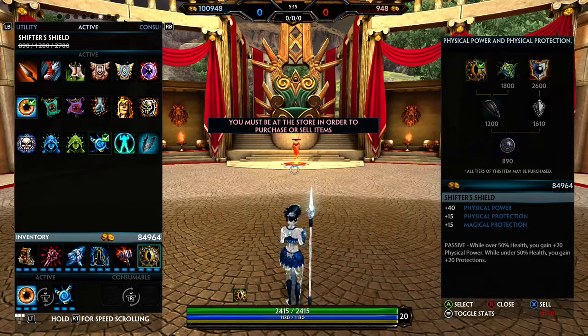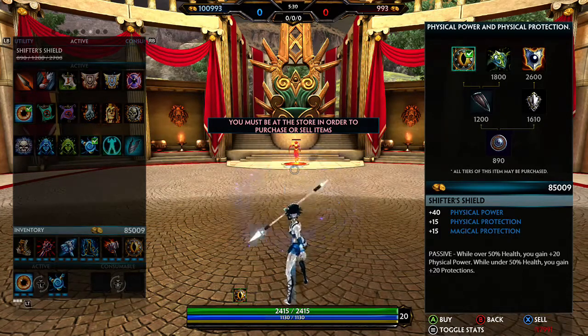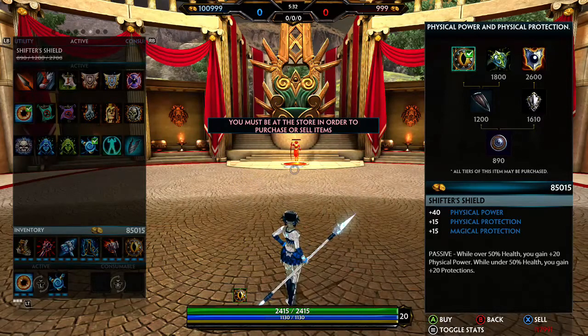The last item is always situational. The sixth item for Awilix depends on what you need. My standard build is Shifter Shield — it's kind of overpriced but I still like it a lot. It gives you 60 power when you're above a certain health threshold, and when you dip below it gives you up to 35 protections for everything, which is nice in conjunction with Spirit Robe.